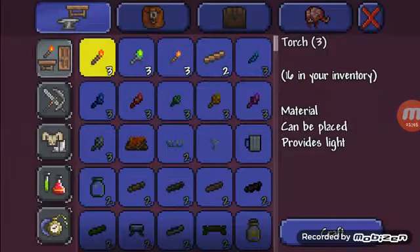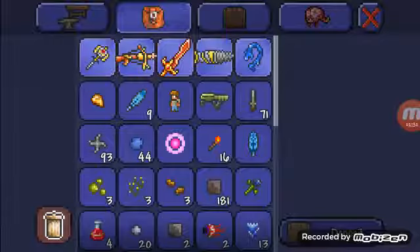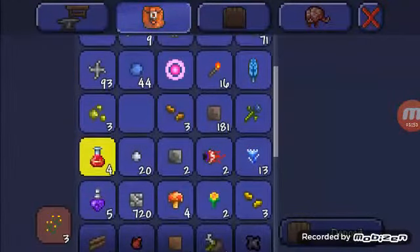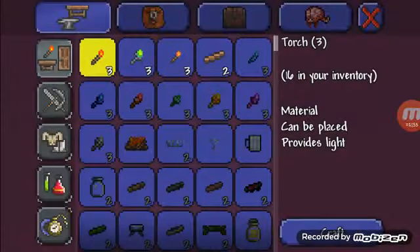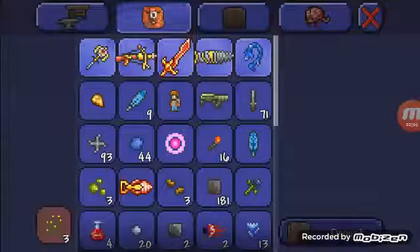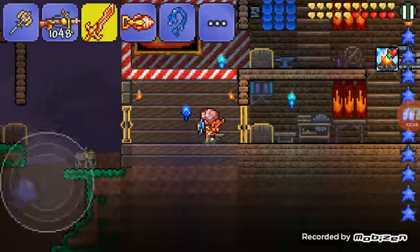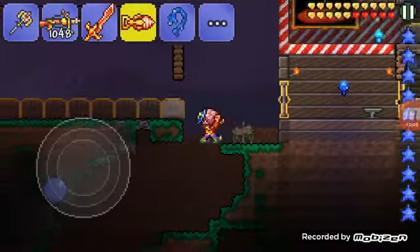Once you have your palladium bars, go to your anvil and craft the palladium drill. Right here — there you can have your palladium drill, so you can mine underground.